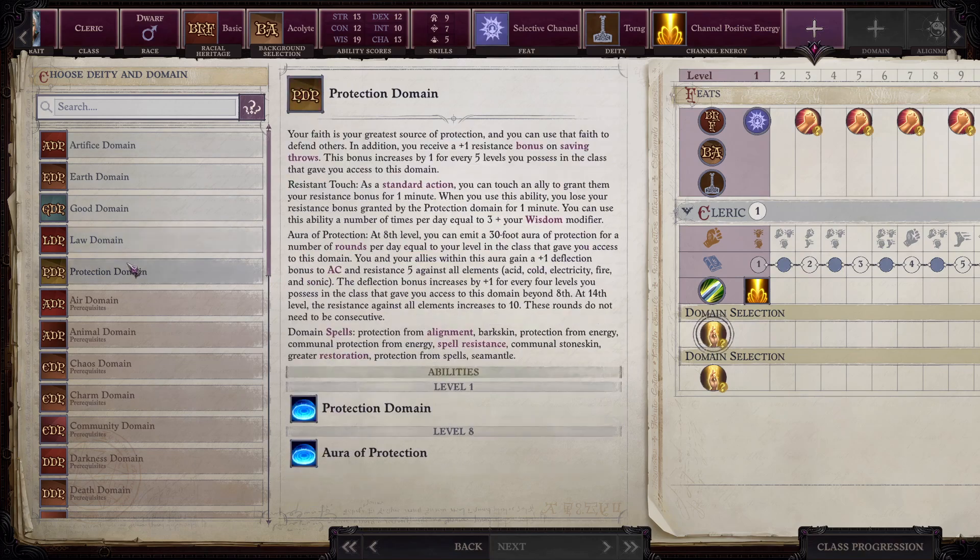I was actually going to go with Protection because of the ability. You can also use a plus one resistance bonus on saving throws, one for every five levels. So that's not too bad.